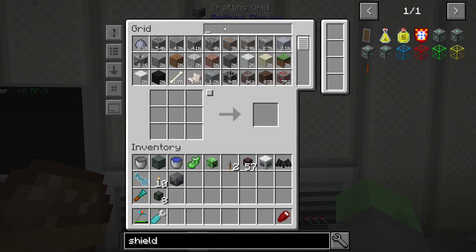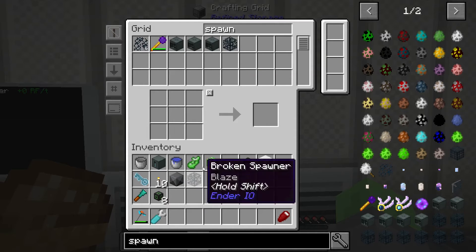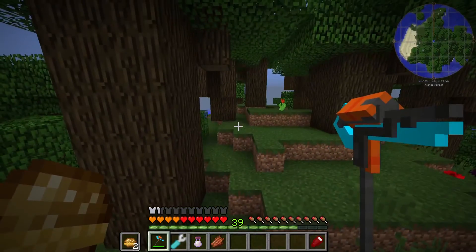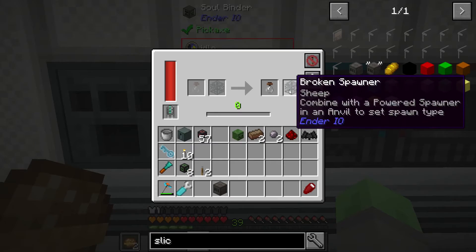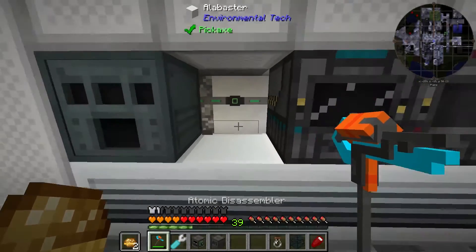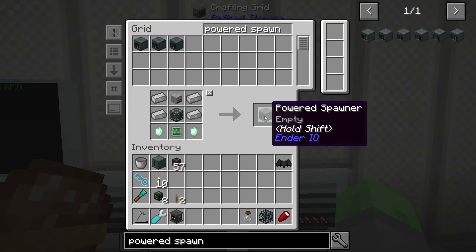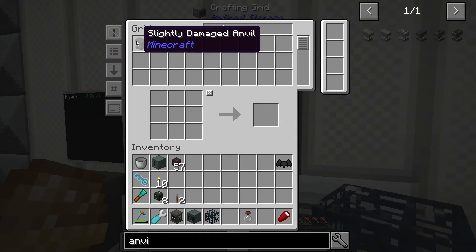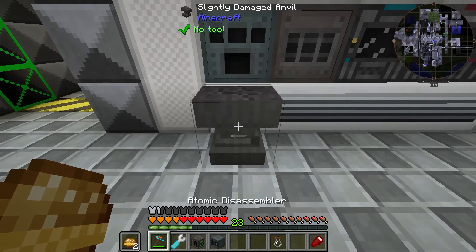My solution for that is to make a spawner - we are going to make a powered spawner for sheep! Soul vile and broken spawner, use my XP - ta-da. Now we have a broken sheep spawner. We replace that with a configured slice and splice, put all the ingredients in, and now we have a zlogic controller. Powered spawner - check. Broken sheep spawner - check. Now we need an anvil. Boom boom boom - set that down temporarily and now we have a sheep spawner.